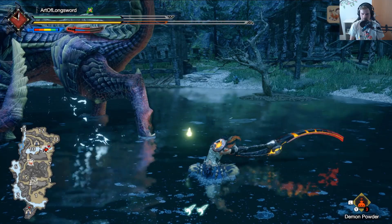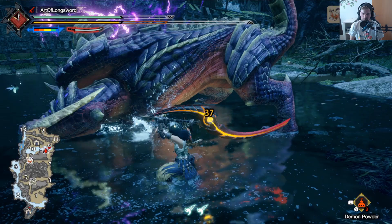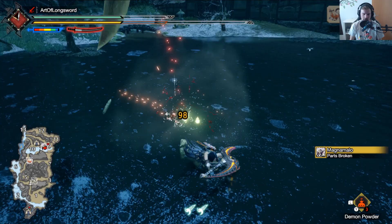Now is a good time — sadly couldn't connect it. Also, Quick Sheath level 3 is a must-have in my opinion, it's so good on Longsword. You don't want to EI stance the first move but the second one — if you counter the first one you're not always safe before he does the second one.